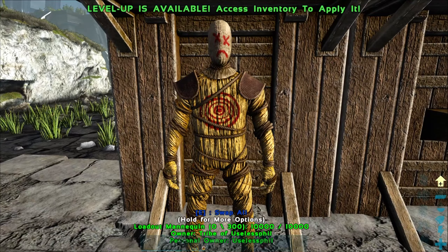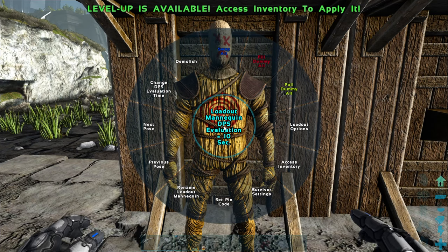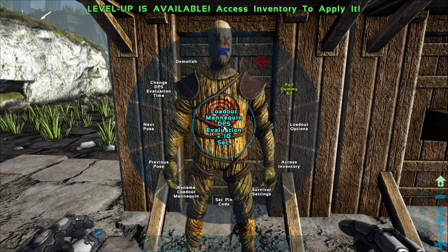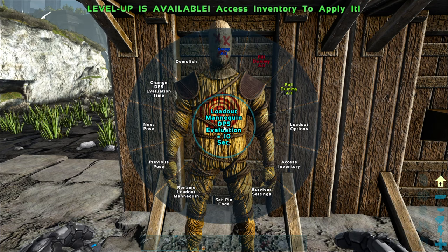There are a lot more options with the Loadout Mannequin when it comes to how you move items back and forth, and those come in the form of the context wheel. You'll notice when you're in the wheel there are three different colored options: the blue swap options, the red fill options, and the yellow pull options.